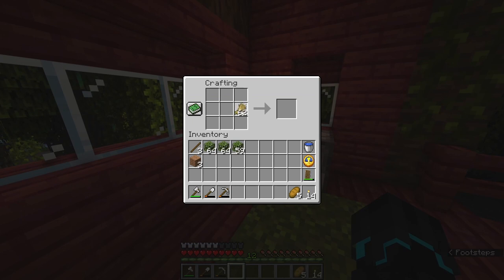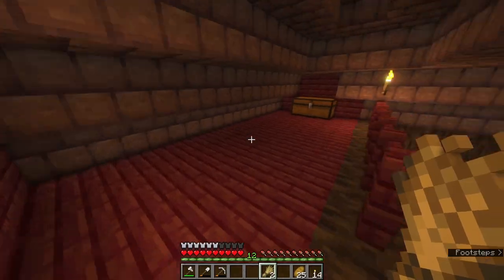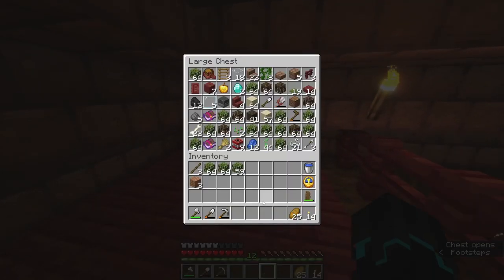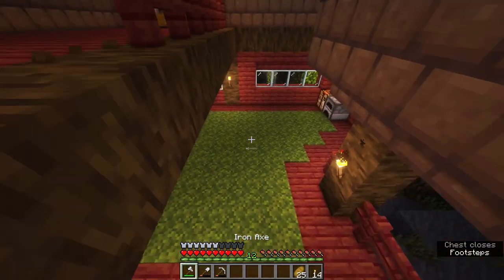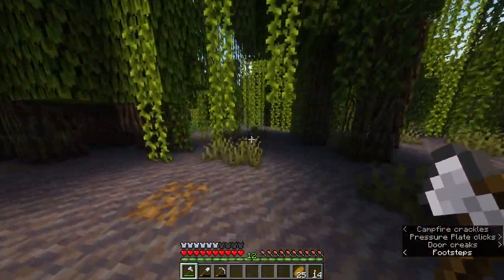But we have a few issues. One, food is not that great. Second, my tool is about to break and I have zero iron on me. And three, I'm out of wood and I don't have any more mangrove wood. So before we head out, I think it's going to be a good idea to set up a little bit of a wood farm over here.